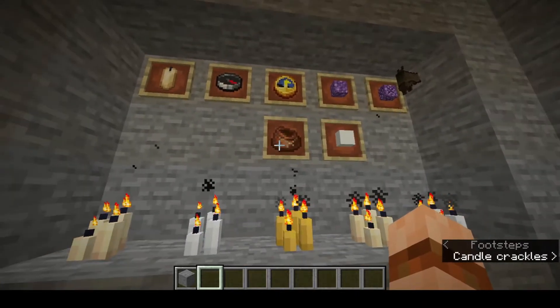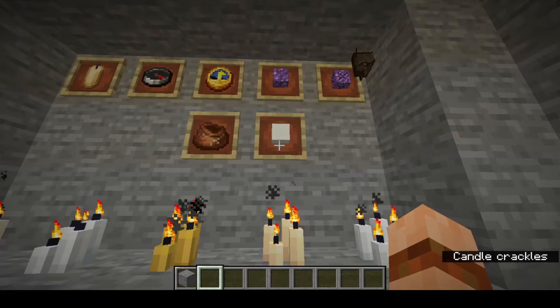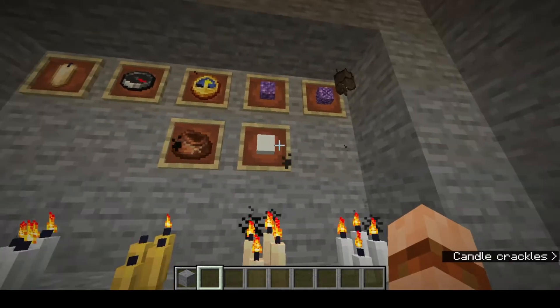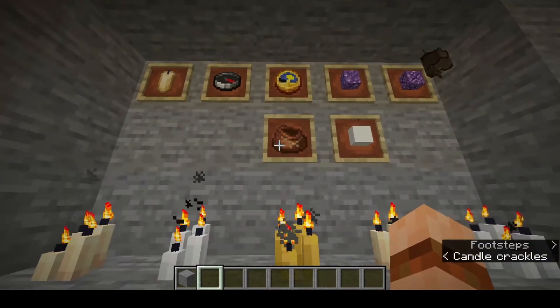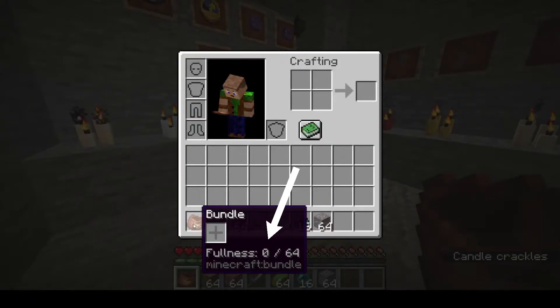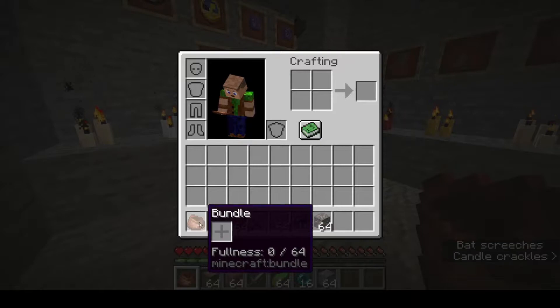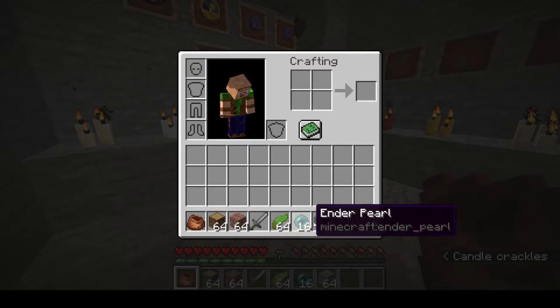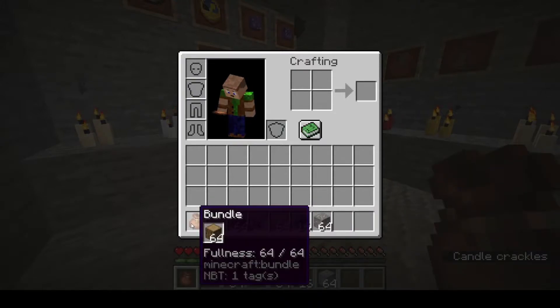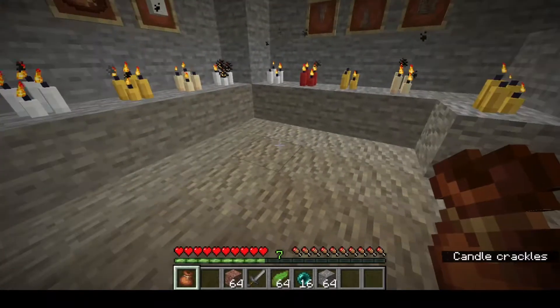They've also added new functionality for bundles, and they fixed an error with the powdered snow where in the last snapshot you still took damage when wearing leather armor and you shouldn't have. Now if you wear leather armor in powdered snow, you're safe as houses. With bundles, as you hover over your bundle you'll see a fullness indicator — 0 out of 64 is an empty bundle. Each bundle takes up to a full stack of 64 items. If I put my stack of wood in, it shows 64 out of 64 — a full bundle. And if I right-click the bundle while holding it, it empties it.